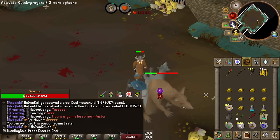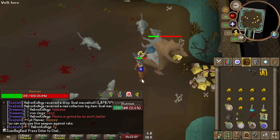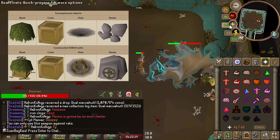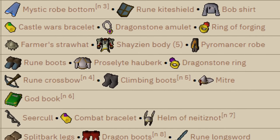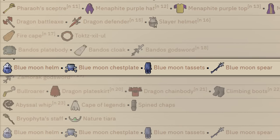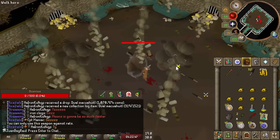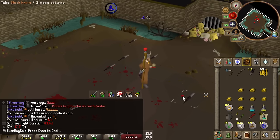Our day of gaming is about to be over, but we're going to be using all this money from Scurrius pretty much in the next episode to train construction. Our long-term goal is to get 80 construction, because that means we can boost to make all the hidey holes. Hidey holes are super important - if I progress the account into the PVMing stage I need them to store things. For example I want to do Perilous Moons in the future and I can store the full Magic Blue Moon set in a hidey hole. We're going to be in the construction arc for a little bit, and then after that we'll be doing a lot of bossing. 700K GP - nice!